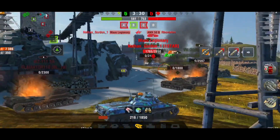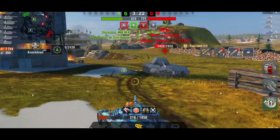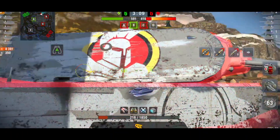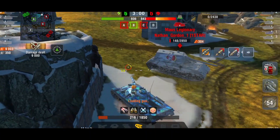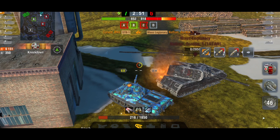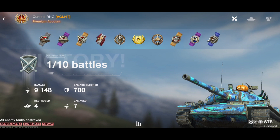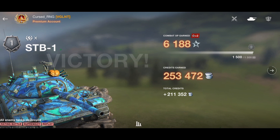His last remaining teammate is just a one-shot. He's now on 7,300 damage. He gets there just in time before the Maus reloads and spots that the Maus is not in the greatest position. The Maus is just sitting there turning on the spot, making it so easy for this STB. No idea what the Maus was doing, but well played to the STB there.